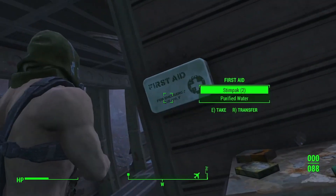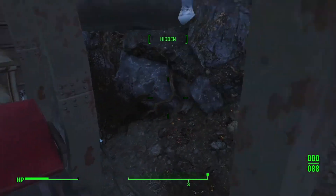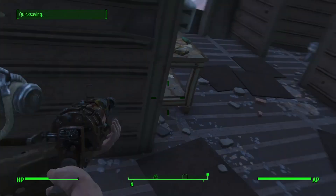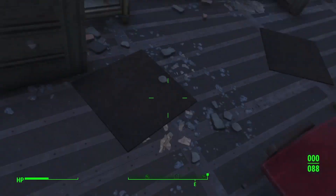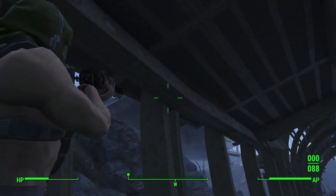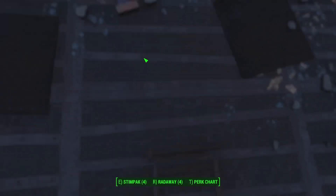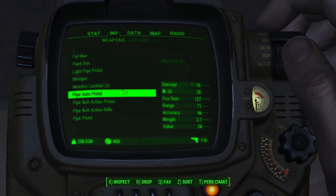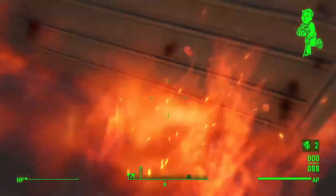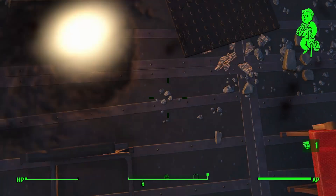Stimpak and purified water. I don't want mac and cheese. I'm stuck — actually full stuck. I'm gonna have to throw a grenade at myself. Let me equip the grenades. Now we're gonna get a little crispy. There we go — not my dog! Now we can go back. We're still stuck! Oh, now we're unstuck. 20 10mm rounds, that's good.